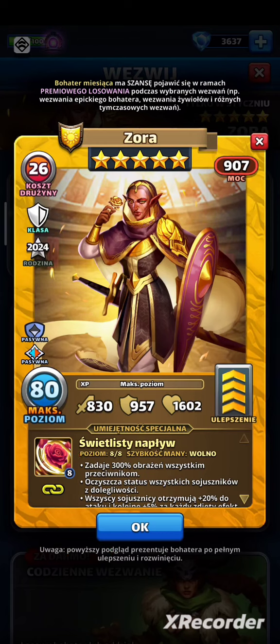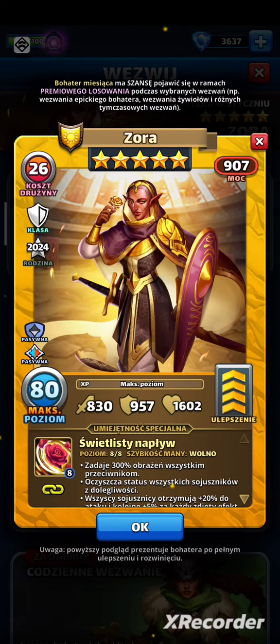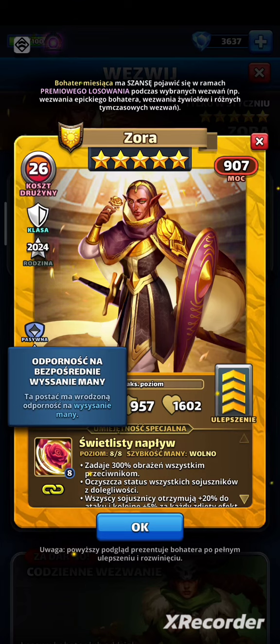Zora jest paladynem w frakcji światłości. Paladyn to dobra defensywna klasa. Jeśli dacie jej talenty, będzie miała szansę zwiększyć swoją obronę po tym, jak otrzyma obrażenia. Jest częścią rodziny Legends 2024, więc w przyszłym roku dostanie bonus. 12 miesięcy oczekiwania brzmi jak wieki, natomiast przynajmniej możemy się cieszyć dwiema pasywkami.